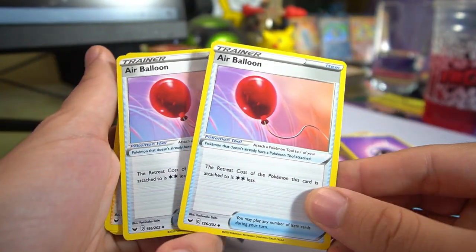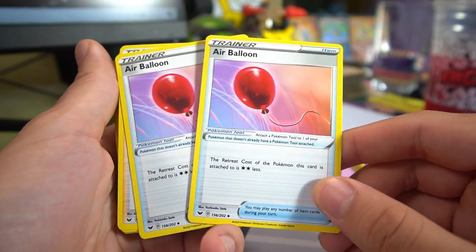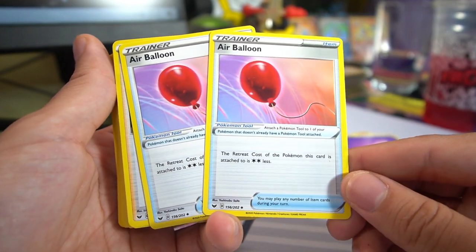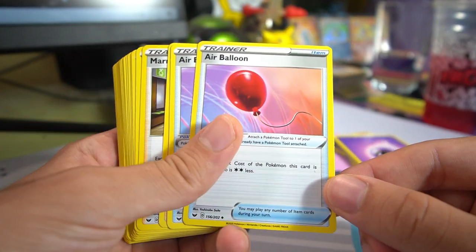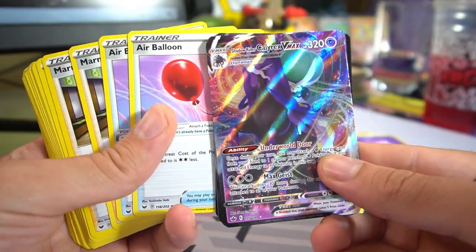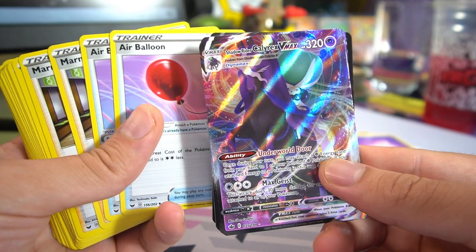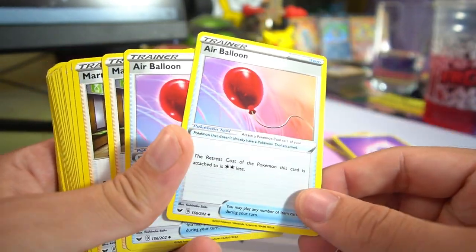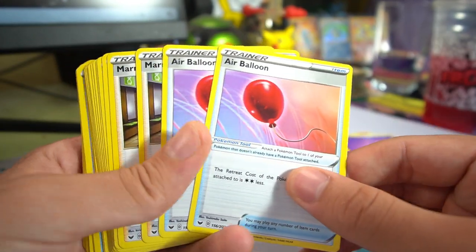Two copies of Air Balloon — it basically gives your Pokemon free retreat cost by removing two retreat costs. I think all the Pokemon in this deck have two or less retreat cost. You're going to need to remember that the VMAX ability Underworld Door only works for bench Pokemon, so you'll need to retreat into a powered-up benched Pokemon to attack. Air Balloon is your option for switching that card out.